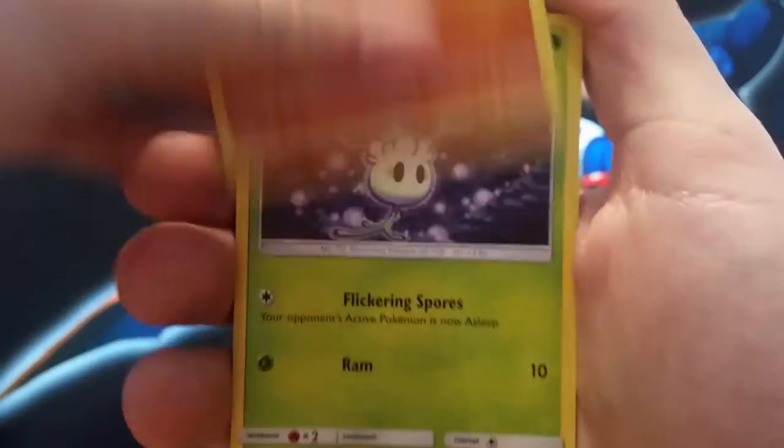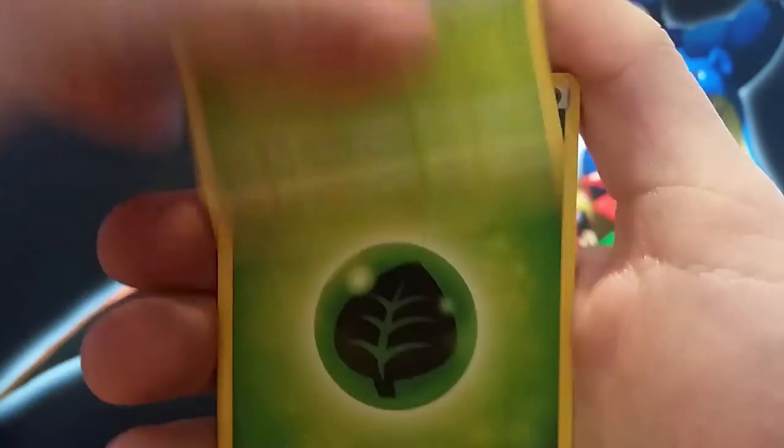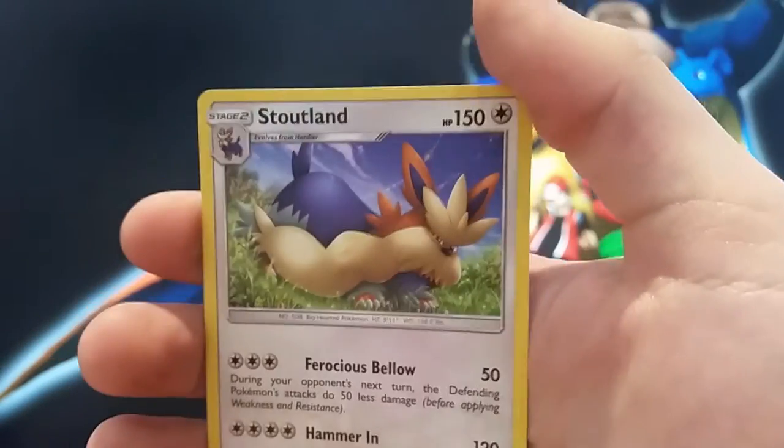Dratini, Sandygast, Morlo, Formantis, Serskit, Grass Energy, Golbat, Dragonaire, Polywhirl, Reverse Timer Ball, and Regular Rare Scout Loaned.